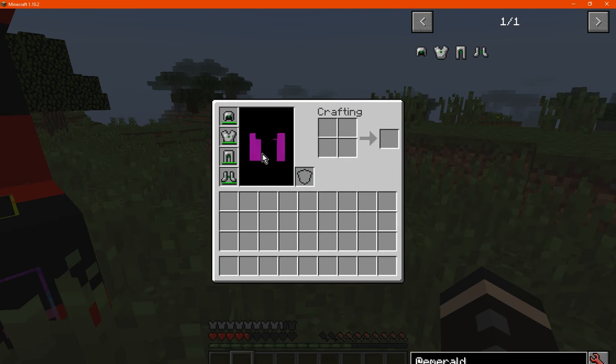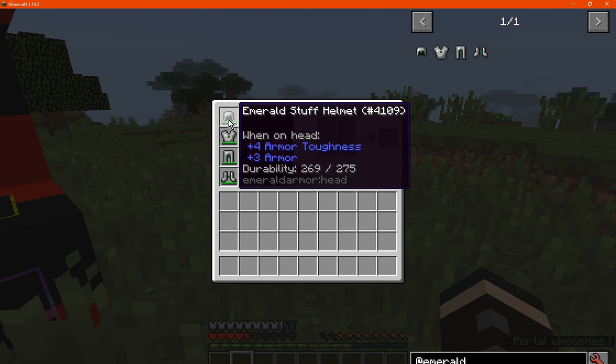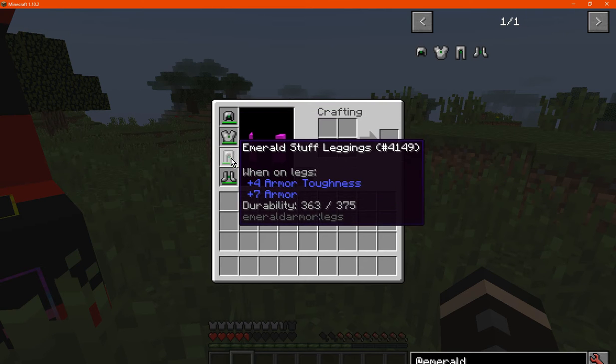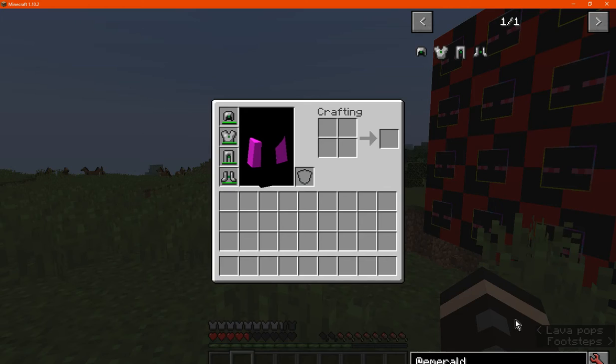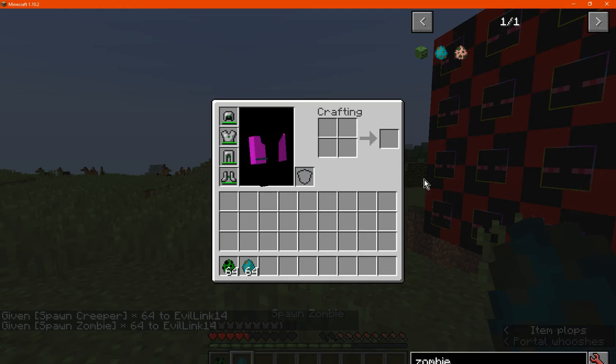There isn't any texturing when it comes to it appearing on the player, but there is the item texture. As you can see here, it's got armor toughness as well as pretty much less than diamond durability, but we'll see how we go with a creeper or being attacked by a zombie and such like that.